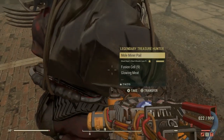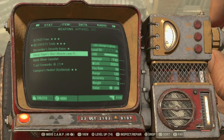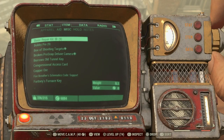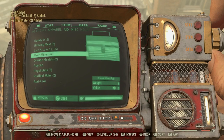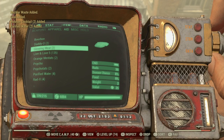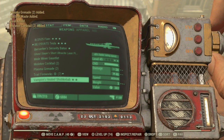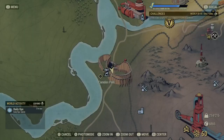They usually spawn in the center and in the top right corner of the location. I usually run from spawn around this area — there's always one in the center of the little town and one very close to the big building in the top left corner. If you can't find them, just run around the area until you hear the sound they make, like a radio sound.